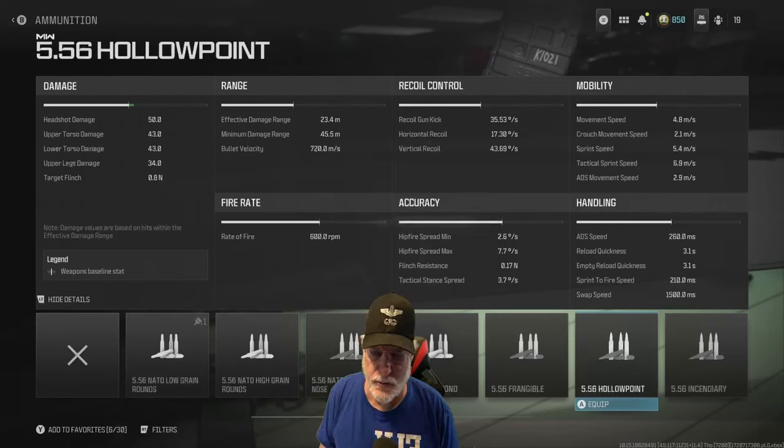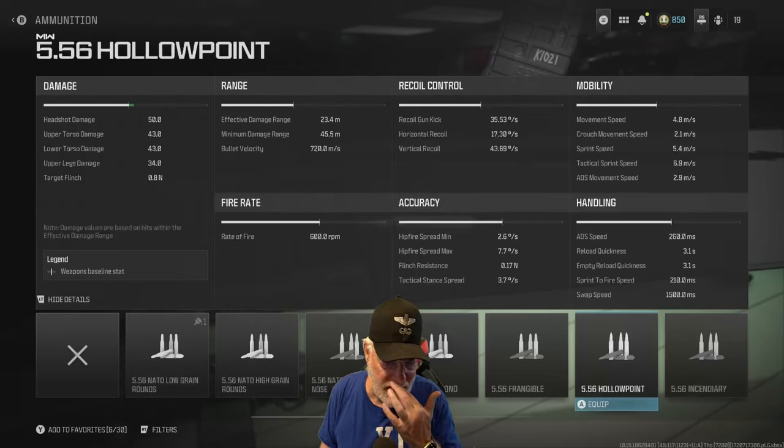Bullet velocity is 720 meters per second, so everything's good. Let's look at the recoil though: 35.53 degrees per second on the kick, 43.69 on the vertical, and 17.3 on the horizontal. So the horizontal might be a challenge.